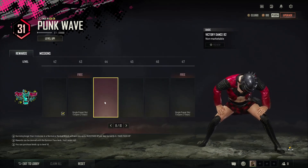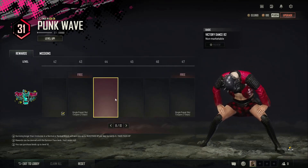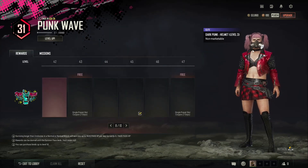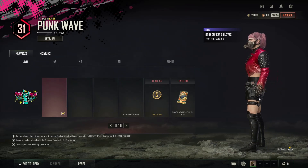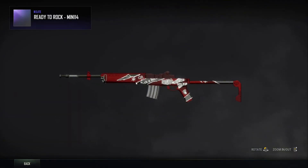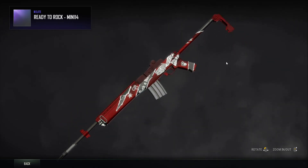And then a new emote - that's going to be a good end of match one, not going to lie. And then you've got the Grim Officer's mask which is like a gas mask, which is pretty cool. You've got the Grim Officer's skirt and gloves - they kind of look like bones as well, that's pretty cool. They've got like a metal piece over the top on one side, they're quite detailed actually. Then you've got the Ready to Rock Mini 14 - I really like the red skin so I'm biased on this one. It also has a car on the side which is pretty cool.